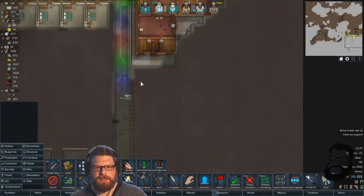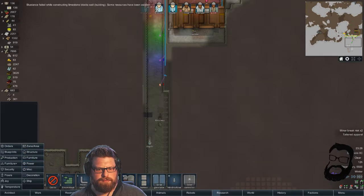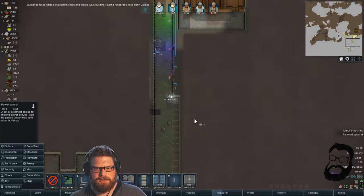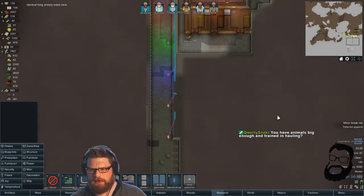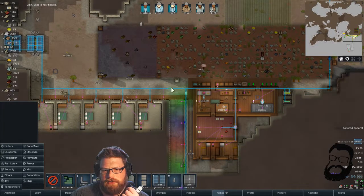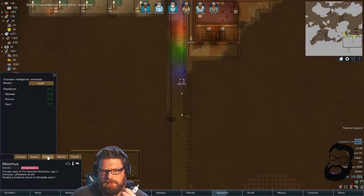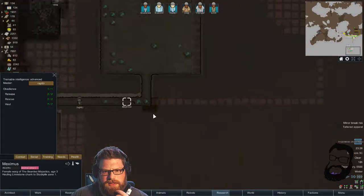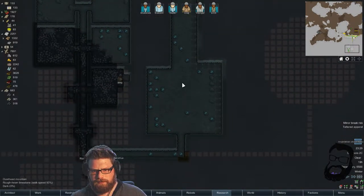Oh, you're hauling stuff — I kind of wanted our animals to do that. Why am I missing conduit? Can I not lay conduit into the walls? I don't know what's happening. You need animals big enough and trained in hauling. Where is Mex? Yeah, he's trained in hauling. He is doing it — he's just not been doing it much. Oh no — they each picked one up. That's fine. He is doing it, I'm complaining for nothing.